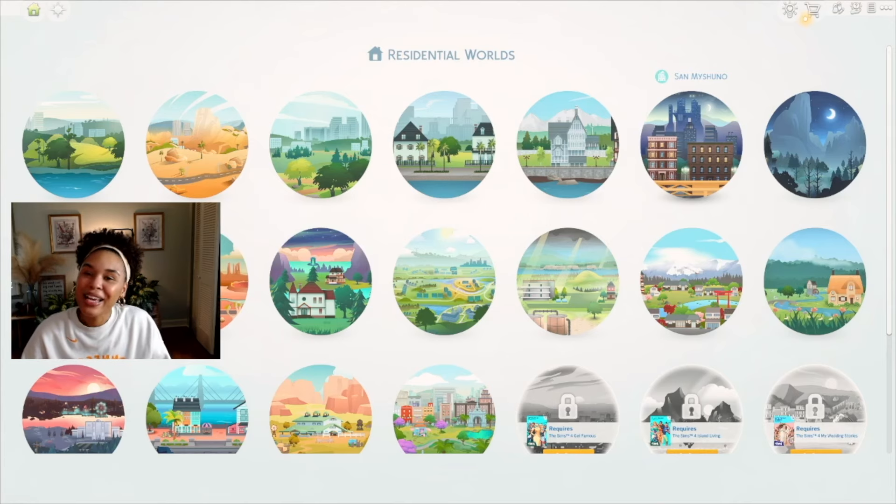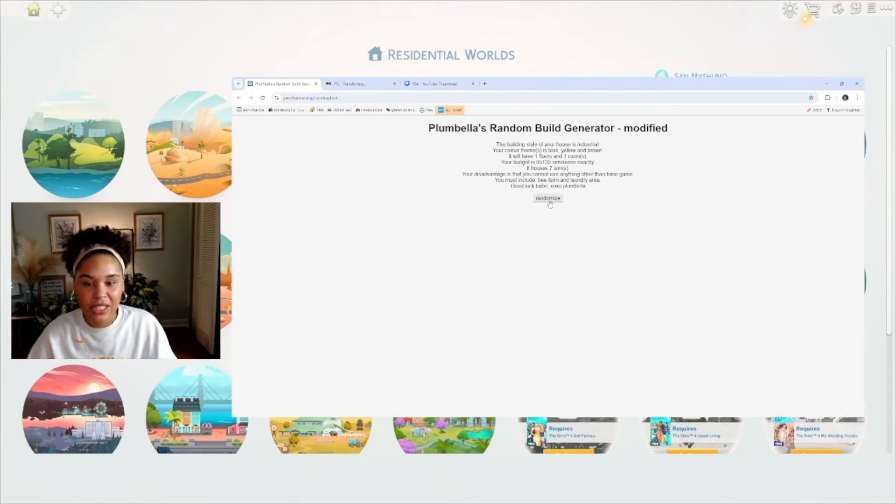Let's go ahead and do Plum Bella's evil shell challenge. I'll pull it up — you can see it on my screen — and we'll randomize it three times. Okay: the building style is maximalist, color theme is blue, yellow, and brown, two floors and four rooms, budget is 67,391 simoleons exactly, one sim, and my disadvantage is that I must build it from the roof down, include a skylight or glass roof, and a fountain of mirth. Good luck babe, xoxo.